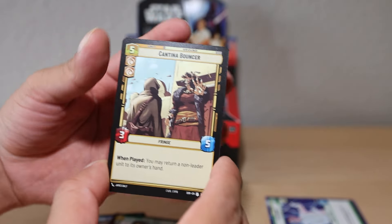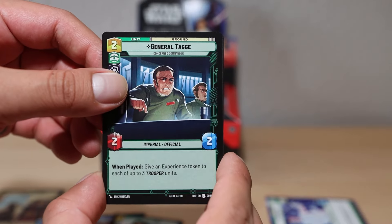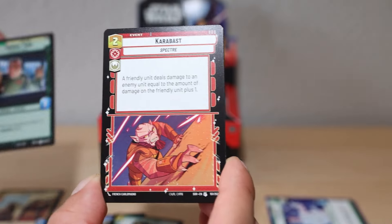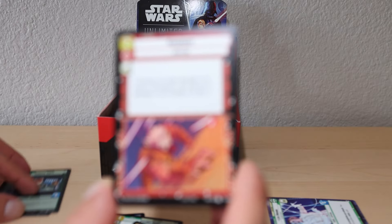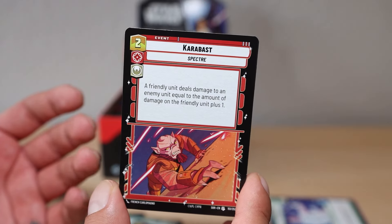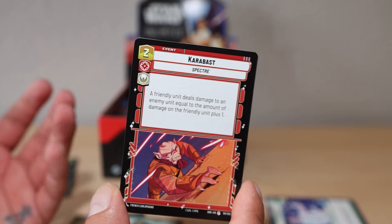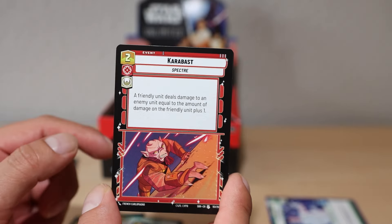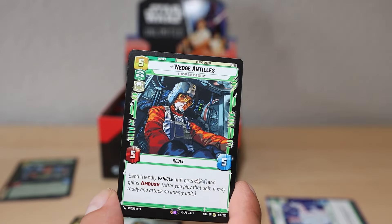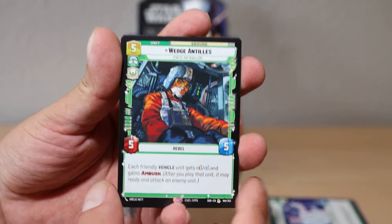Here's our first uncommon - Cantina Bouncer, General Tag Tag - that is a character I'm honestly not familiar with but always excited to expand the knowledge. And our first card I'm going to put aside is Zeb. I'm going to put anything rebels aside - Ahsoka related too, which Thrawn is my big one. Carabast - of course we know that's a Zeb. We got Wedge Antilles, that's a really cool ground unit, and that's a rare card.